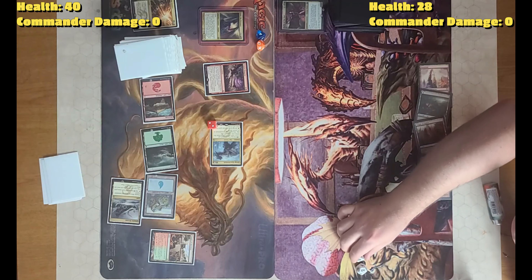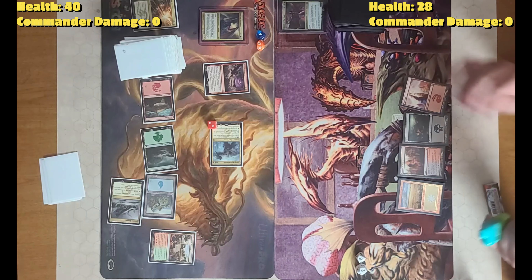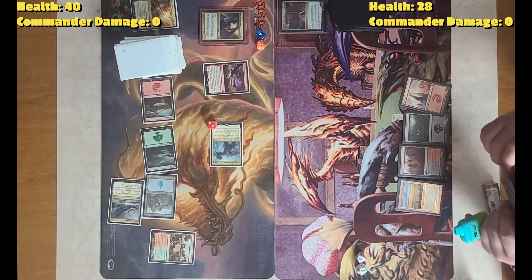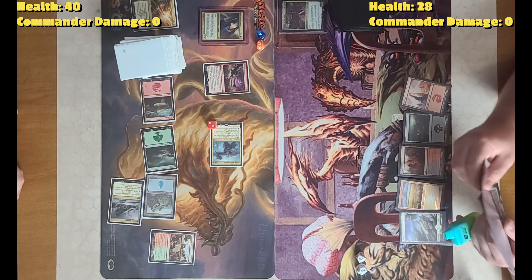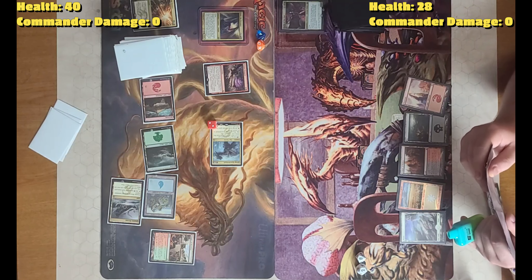Life total is 28. Untap. Land per turn, draw. Jesus Christ. Land per turn — Plains. I will pass.